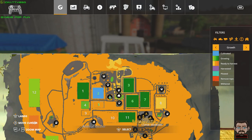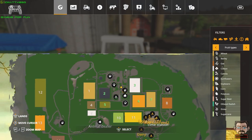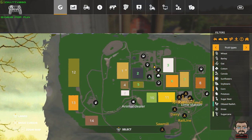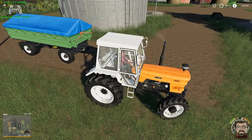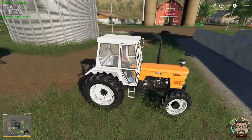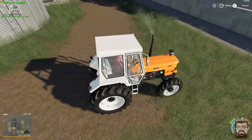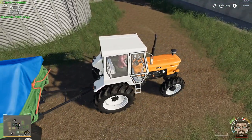We've got one field that needs to be sowed and one field that needs to be harvested, and the one that needs harvesting has got soybeans on it. So what we're going to do — and to do this series a little bit differently than the previous ones, the Estancia series — we're not going to be using workers, or at least not hiring a lot of workers, not in the early going.